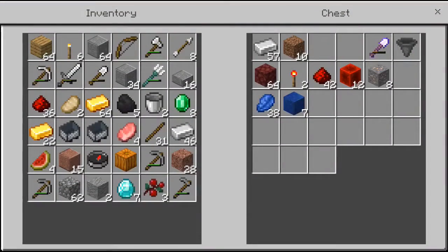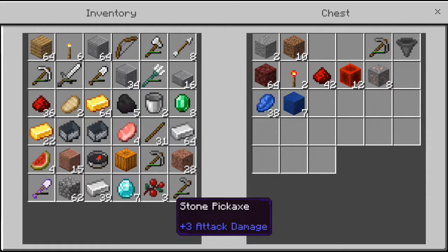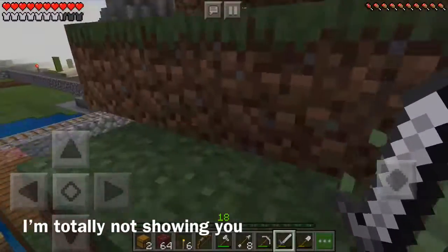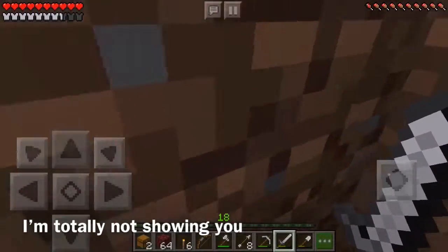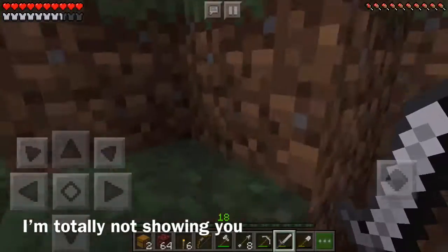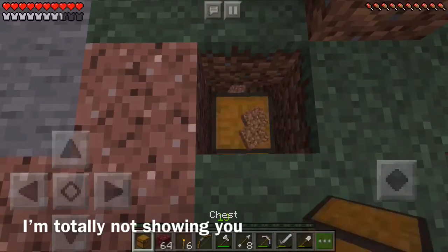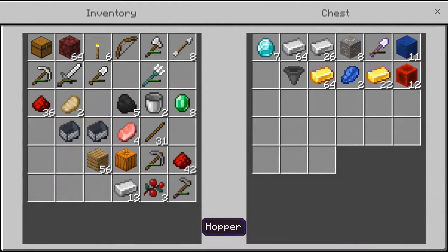Guys, I was just digging and I found buried treasure — throw it, so much though. It had so many diamonds, oh my silk touch, and a hopper. I'm gonna hide it somewhere but I'm not telling you guys where. I found so much, but netherrack — I've never found just netherrack. That had to be someone — someone had to have already found that, but I just so happened to stumble upon it.